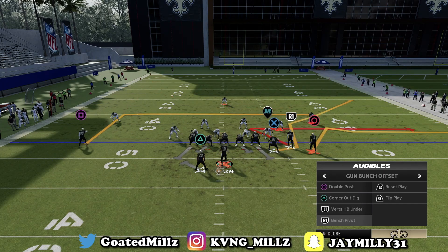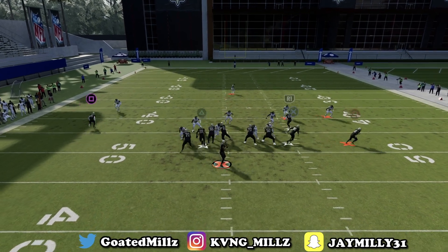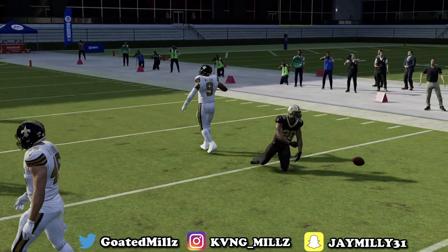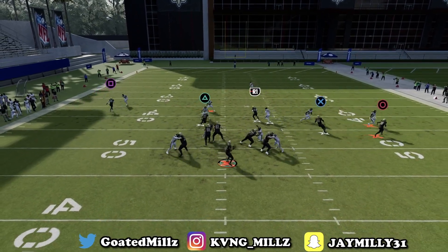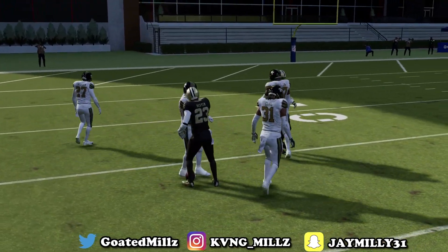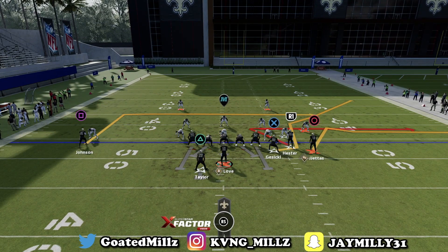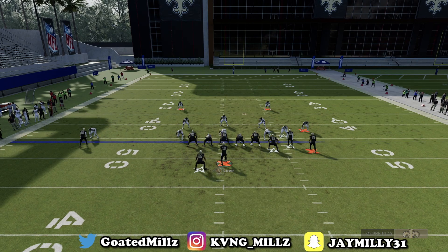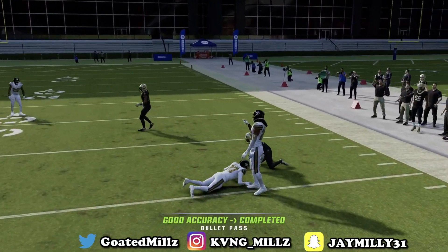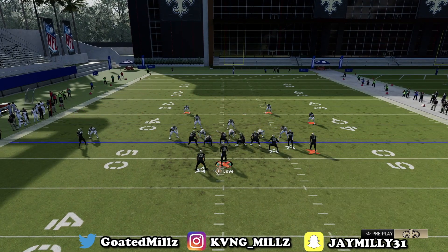Next play is Bench Pivot versus man. Verticals — it is very self-explanatory, just keep it stock. You're either going to have the running back route, which right here is wide open, or the crosser by R1. Watch this crosser by R1 — boom, possession catch that. I like the possession catch a lot because it's more consistent than rag catching and getting hit stick. Now for the actual money play — Bench Pivot, drag X. First read is X, second read is R1. That R1 route destroys any type of shaded man coverage — shade underneath, shade over top, shade outside. It doesn't matter, it's going to cook.